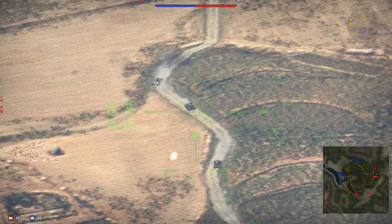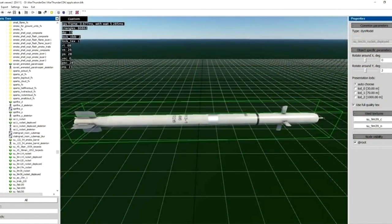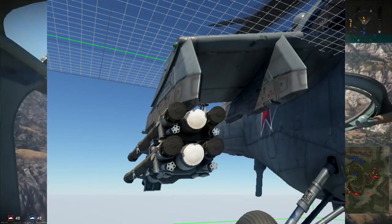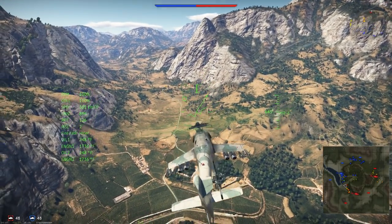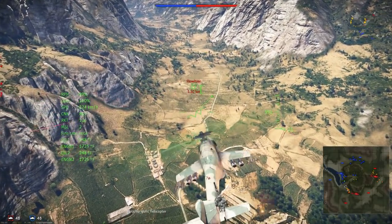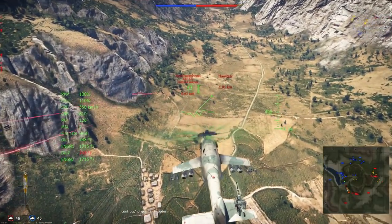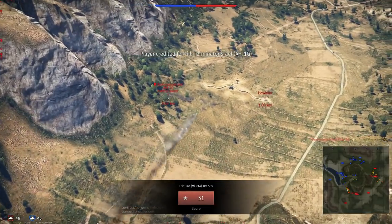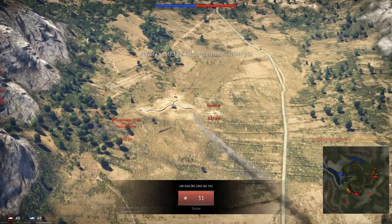Also found in files of the dev server was an IGLA air-to-air guided missile and IGLA launchers for the MI-35M. I'm not surprised about this at all, as during the helicopter announcement it was stated that if helicopters sucked too much against jets, they were thinking about giving them air-to-air missiles to help deal with that — and this is obviously a move in that direction.